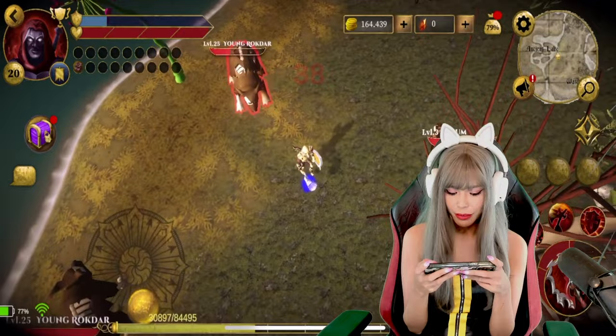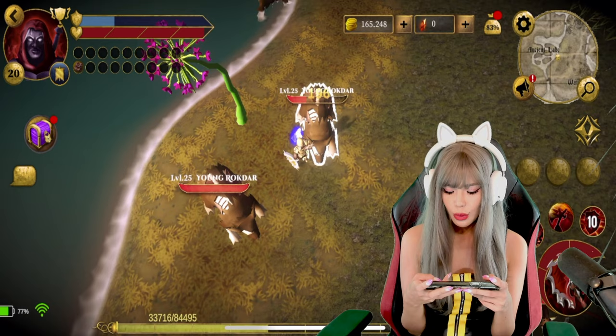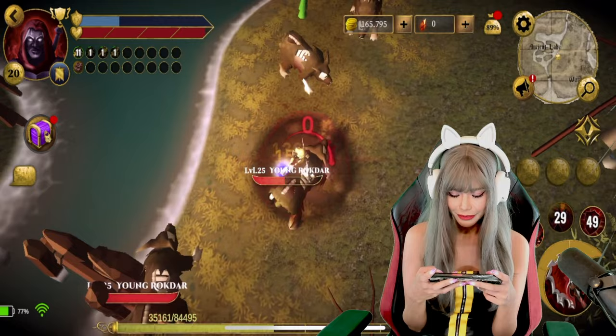Our fourth skill is an attack speed buff that makes us attack much faster against enemies. Our fifth skill is a life skill buff. There's also a bar — if you fill it up, we unlock Berserk mode, dealing so much more damage. We're in Berserk mode now; you can see the bar going red and yellow and we're dealing a lot of damage — faster crits, more damage.